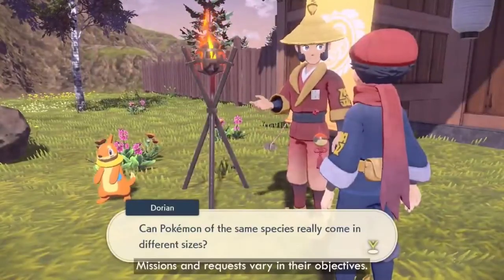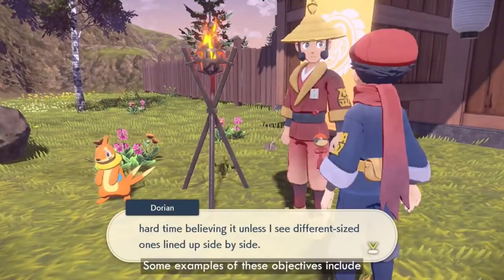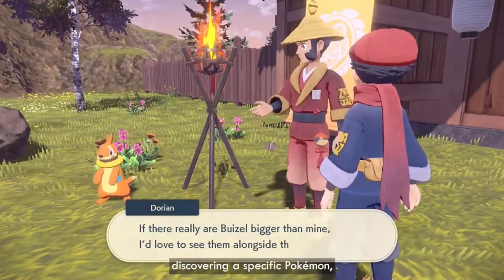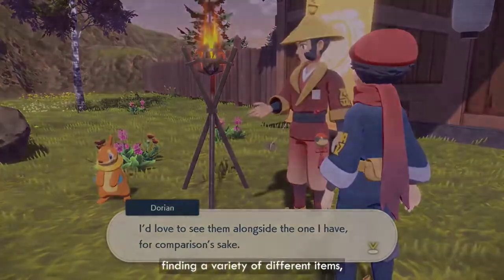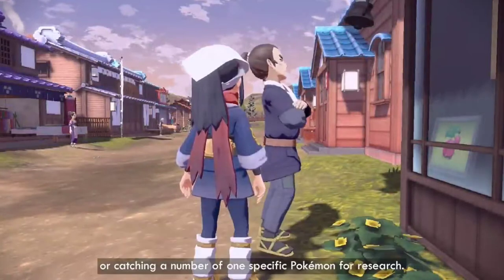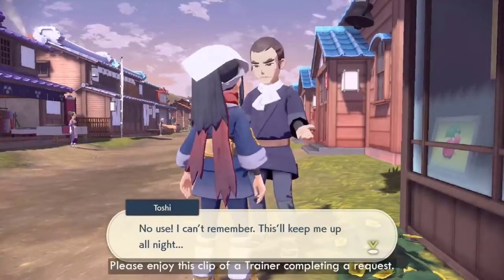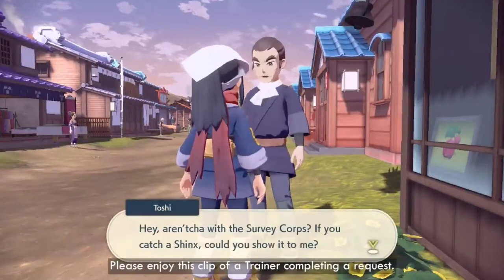Missions and requests vary in their objectives. Some examples of these objectives include discovering a specific Pokémon, finding a variety of different items, defeating powerful Pokémon in battle, or catching a number of one specific Pokémon for research. Please enjoy this clip of a trainer completing a request.